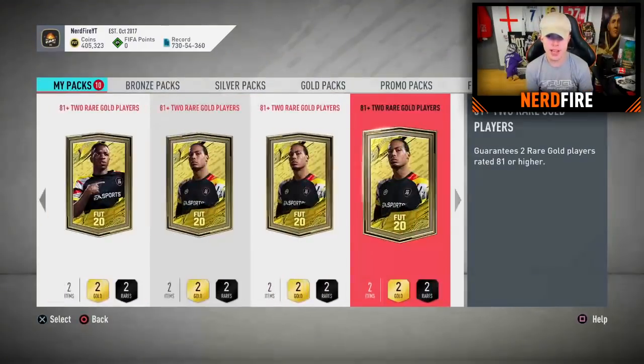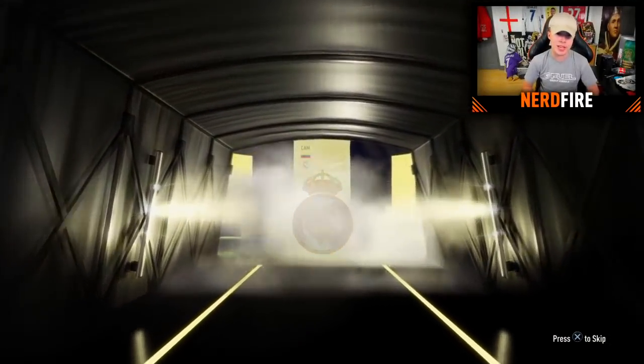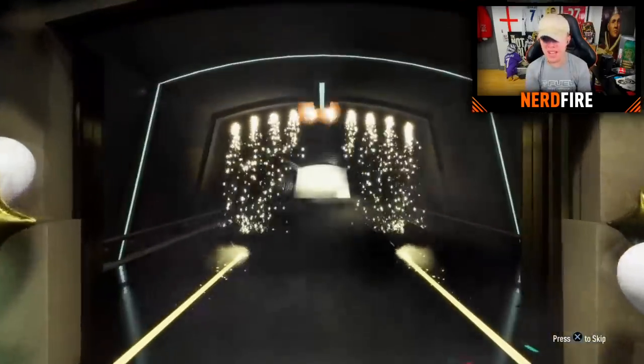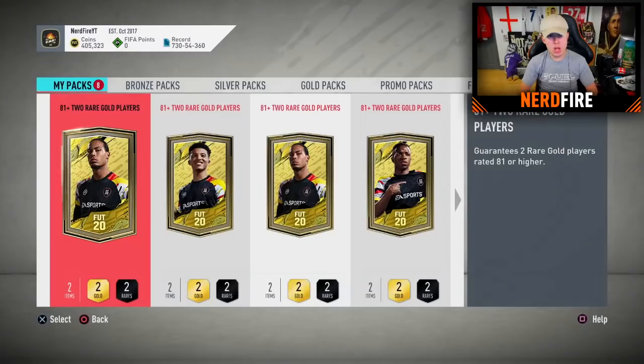We've got 10 upgrade packs to open now. First pack - at least a boards card. It's James Rodriguez, 85 rated - not bad at all. Second pack - boards again. It's Illarramendi, 83 rated, not the greatest. Third pack - boards again, still yet to hit a walkout. It's Gnabry, 84 rated. Not bad. Who's with Gnabry? Jesus Navas - I'll discard him.